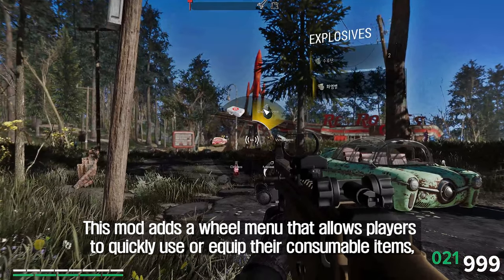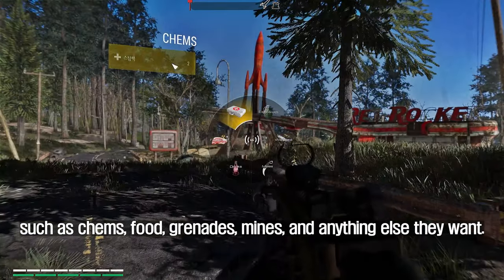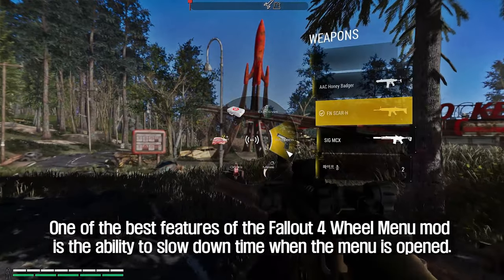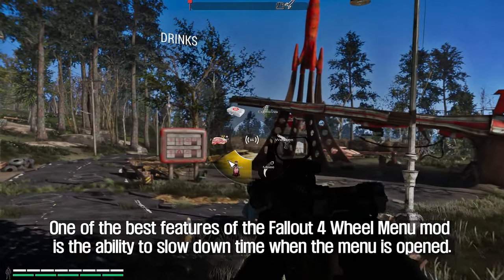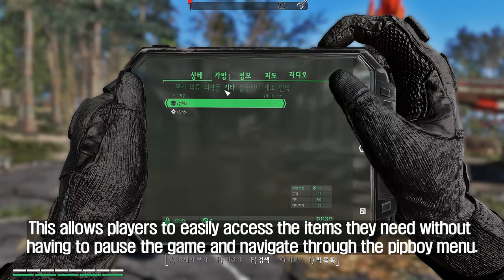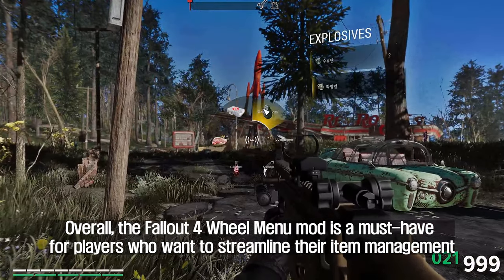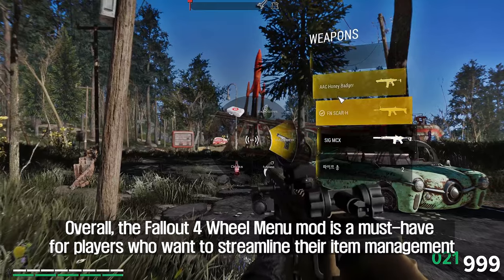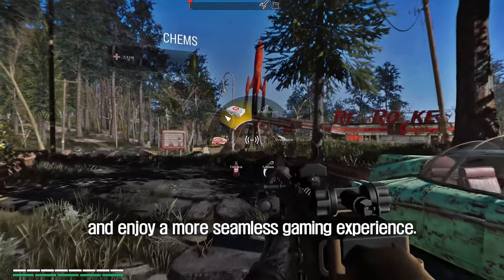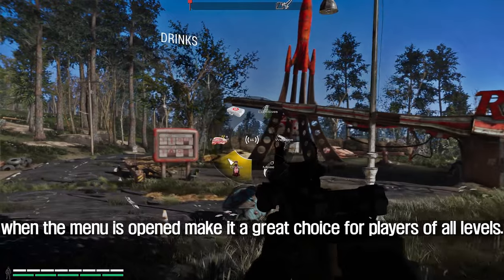The last mod I want to introduce to you is the Fallout 4 Wheel Menu with UI Remaster. This mod adds a wheel menu that allows players to quickly use or equip consumable items such as chems, food, grenades, mines, and anything else they want. One of the best features is the ability to slow down time when the menu is opened, allowing players to easily access items without pausing the game or navigating through the Pip-Boy menu. The mod's highly customizable nature makes it a great choice for players of all levels.